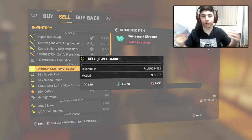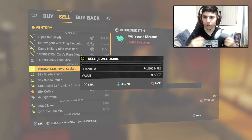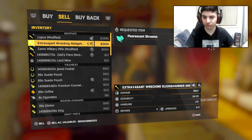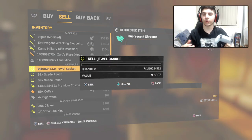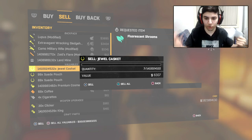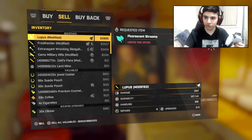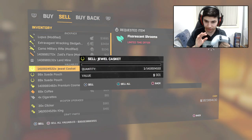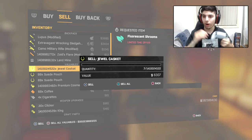I've duplicated this clip three times as well so you guys can understand it better. What you're going to do is go into your sell menu, then go to jewel caskets or anything you have a lot of — it could be 999,000 pouches or jewel caskets. As soon as your friend counts down and kicks you out, and that menu from behind pops up, press X — no other button, or you'll screw it up.